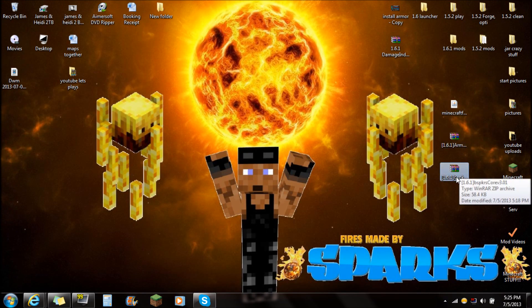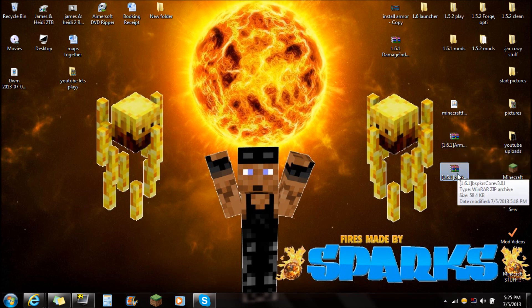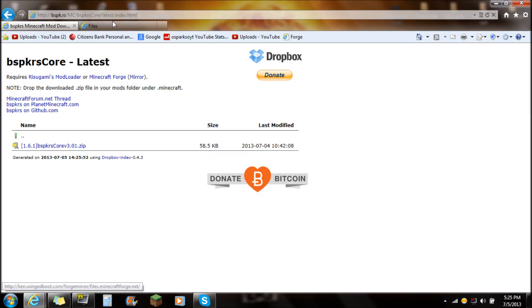Now that is the core. The reason why we're downloading that is because it is actually a runner and it is required for the armor status. So in order to make the armor status mod work, you're actually going to need that. Make sure those things are downloaded from the website.